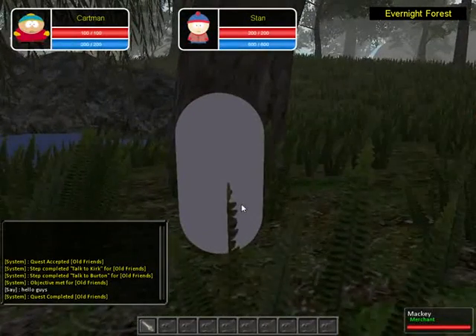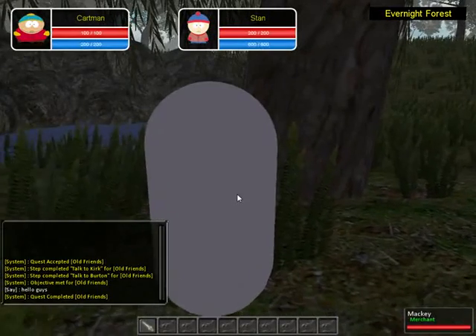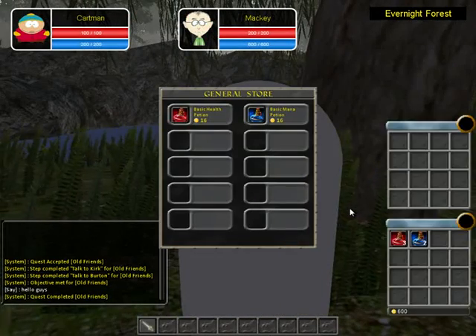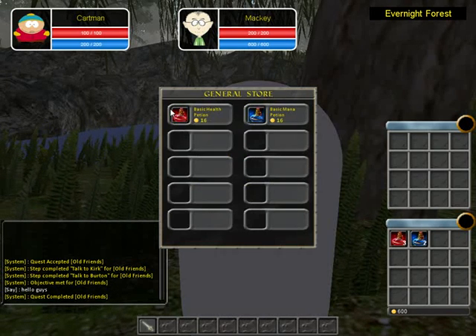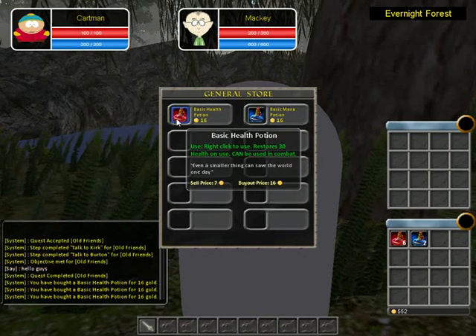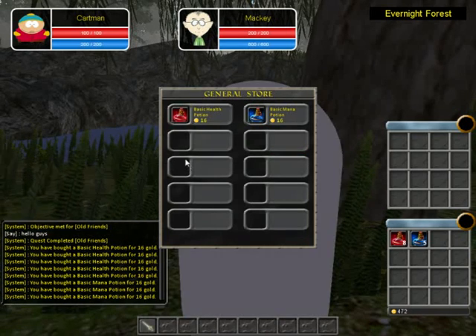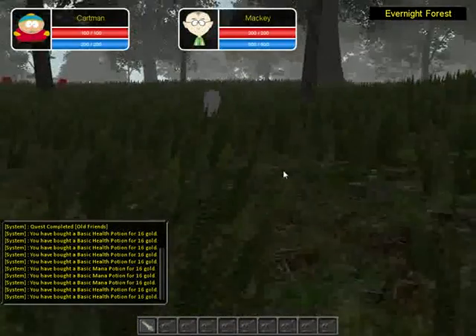I also changed the store window a little bit — it looks something like that, it's not perfect but it serves the purpose for now. As you can see it also shows the tooltip, you can right-click, and it costs 16 gold. As you can see the gold amount updates and it also logs in the log window.